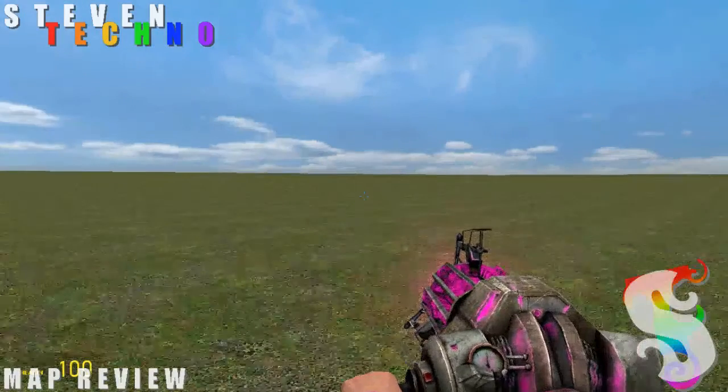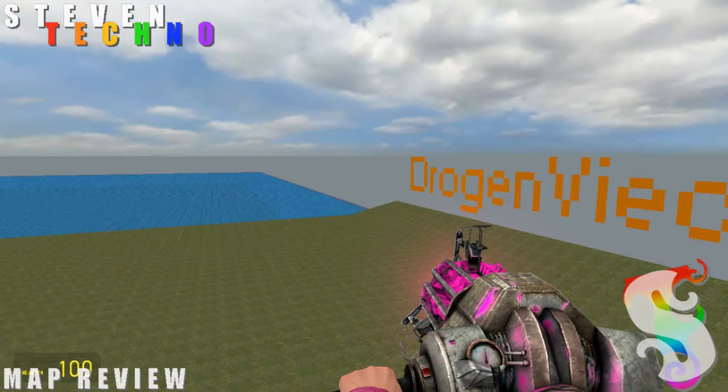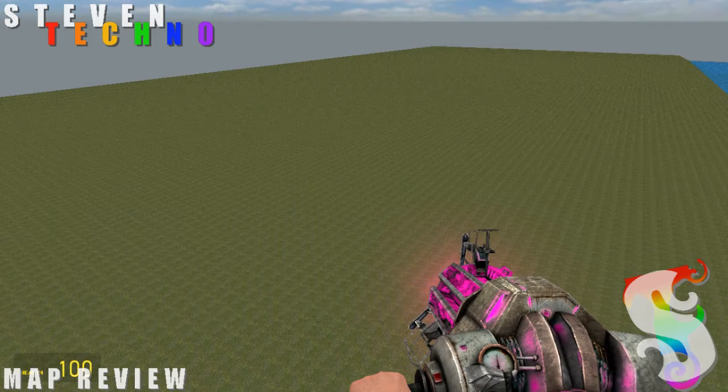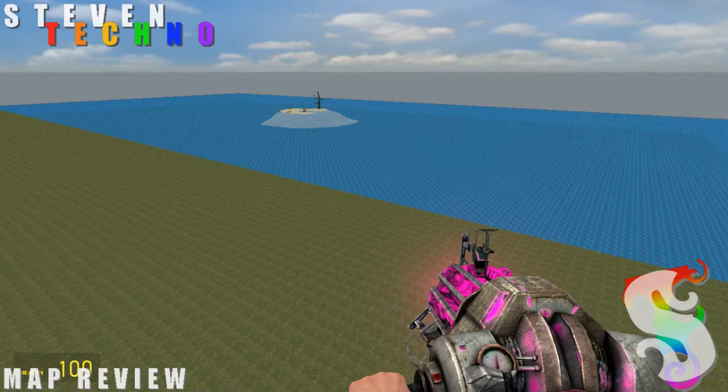So this map here, it's pretty old school. I remember this used to be a map on one of the servers I used to play like forever ago. Let's go over some of the features. As you can see, we have a pretty good deal of land over here, so there's plenty of space for building. And over here we have water.